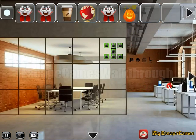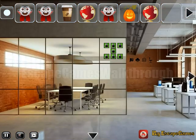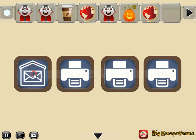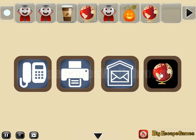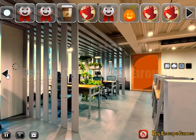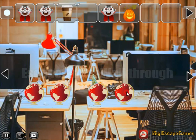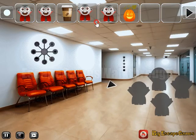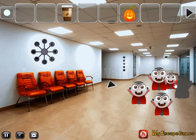So we've got the vampire going up there, pumpkin, globe, and these four office items. We need to use this hint and select the same items here: first is phone, printer, mailbox, and chair. Finally we have all four globes to get one more vampire. Then from the vampires we can get another hint.